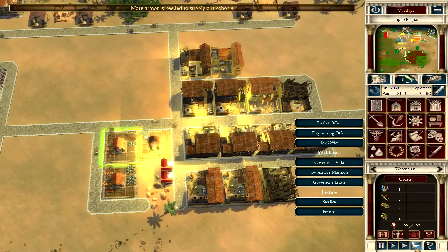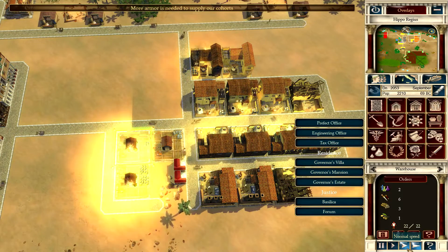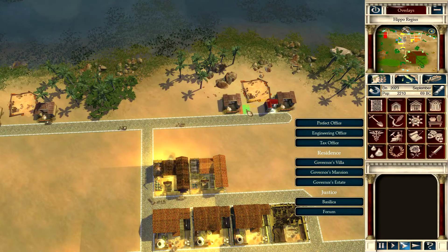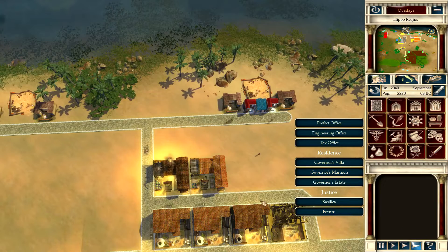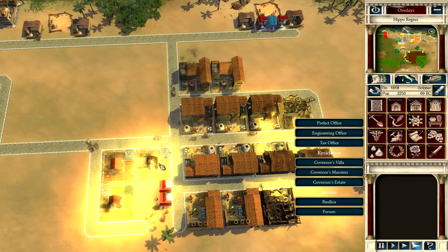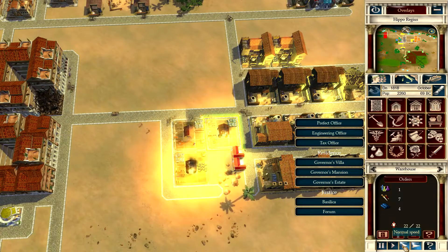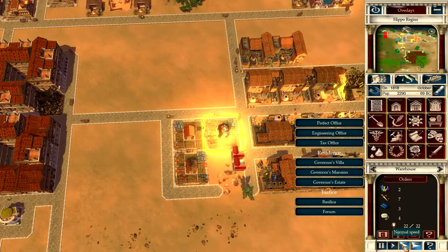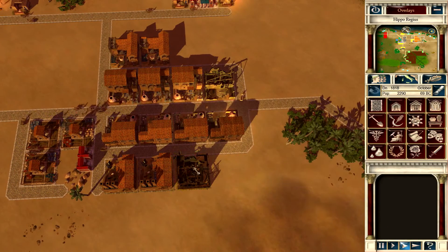Put this one out - now the other ones are going. Now they're both going, now that one's out, now the other one's on fire, now the third one's on fire. Oh god, more prefects! Go put out the fires! We put out one and the others go up - all of my warehouses are on fire right now. I need prefects at every single one of them simultaneously to get this under control. We lost our armor factory, so we have no armor coming in.